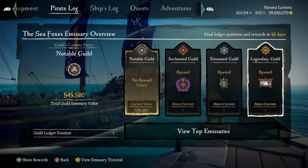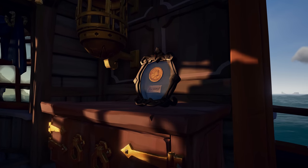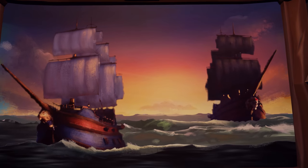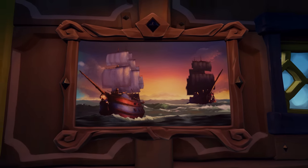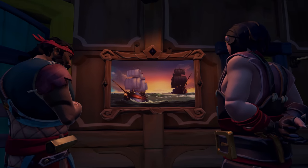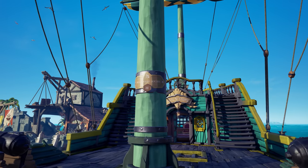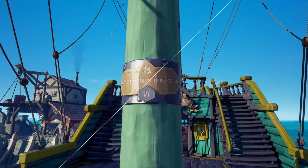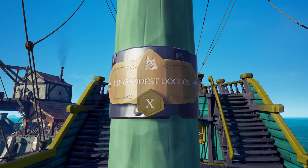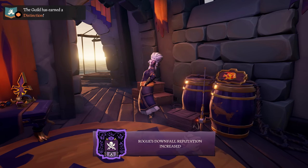Depending on your position on the ledger, you can unlock new titles, decorative ornaments for your ship, as well as new magical paintings that are alive with motion. When a guild completes level 100 in reputation, they'll earn a distinction. The guild plaque found on every guild ship will visually upgrade each time you earn a distinction, and you'll also earn an upgraded flourish on your guild reputation card.